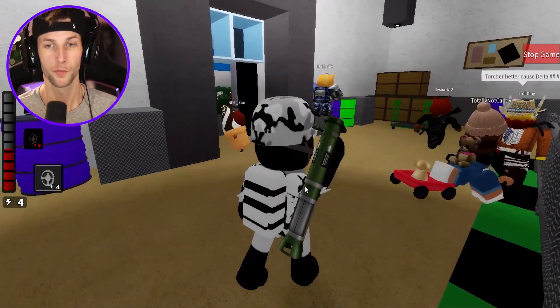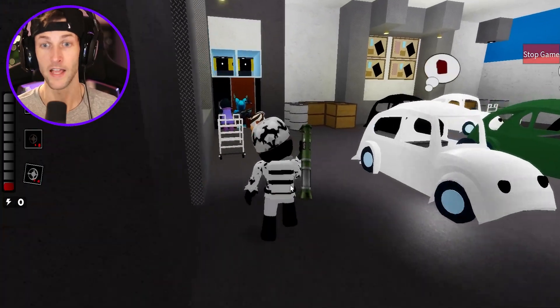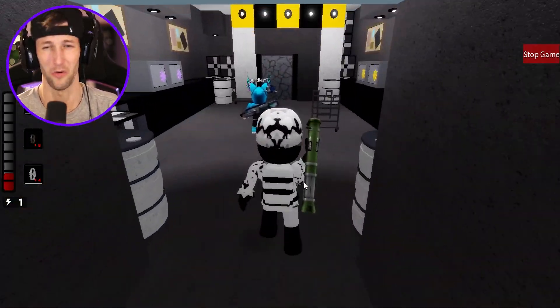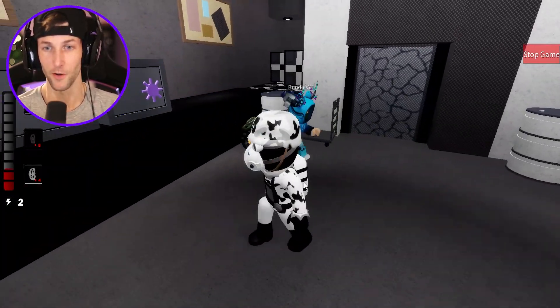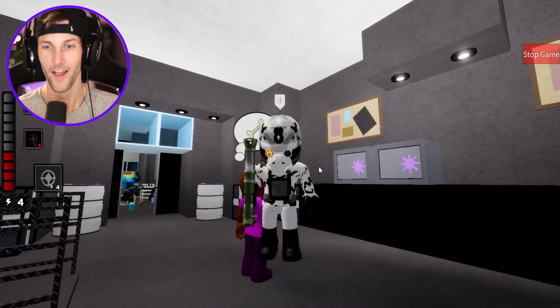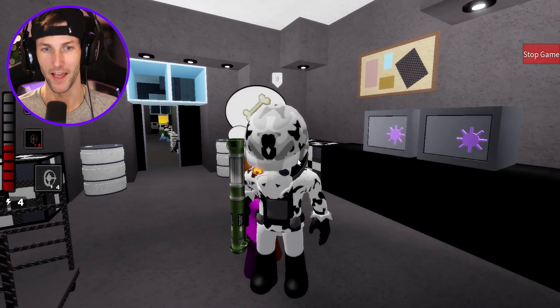Now who thinks they're actually good and they're gonna escape? I think you guys are super confident after what happened last round when we all escaped. But don't get your hopes up — this is a new round. We got a new piggy in town. His name is Delta. What is Delta — is he a pig? That's a dog! Someone's saying torture is better — you hear that, Delta? They're saying torture's better than you. We're gonna see about that.